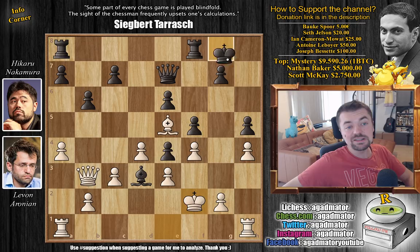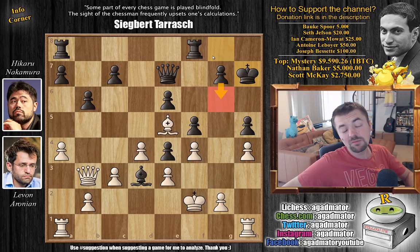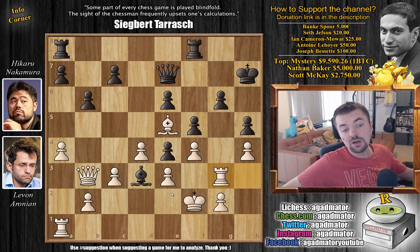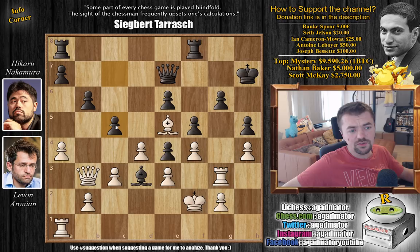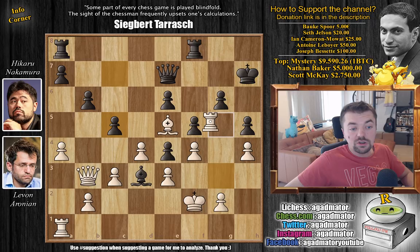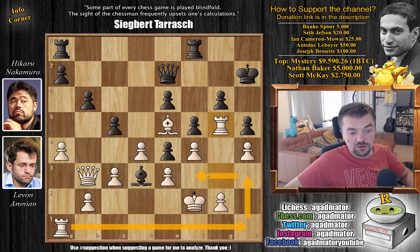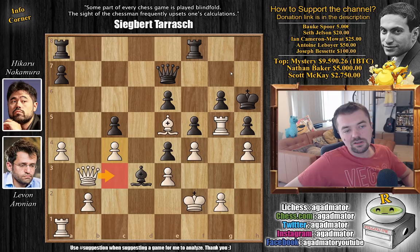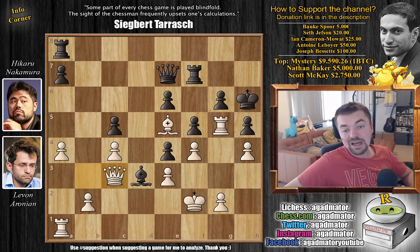Hikaru needs to figure out how to deal with this plan, so he plays King to h7 — he wants to move the pawn to g6 so the bishop doesn't attack, then maybe defend from behind with the rook. Rook h3 — Levan continues with his plan — and now g6. We have Rook to g3, and Hikaru doesn't want to wait for Levan to complete his plan so he strikes in the center with c5. Whenever your opponent strikes on the kingside you want to reply by striking in the center. Rook to g5 makes room for the other rook; King to h6 by Hikaru. d captures on c5, b captures on c5, and even c4 — the queen can come to the dark square diagonal.